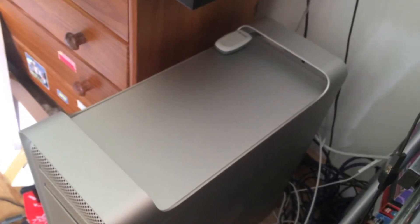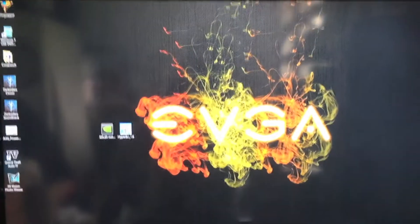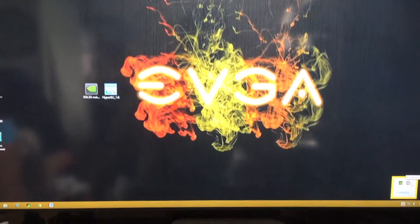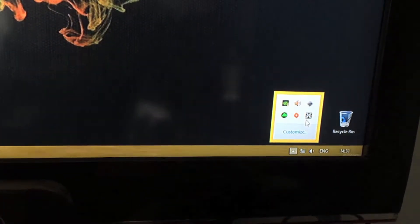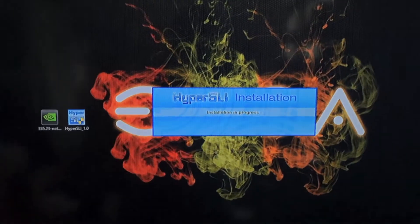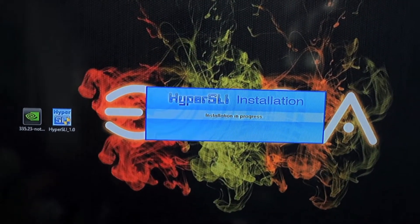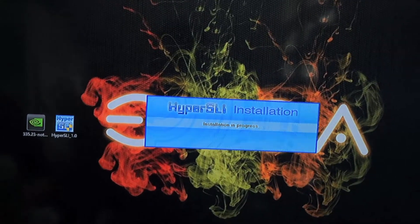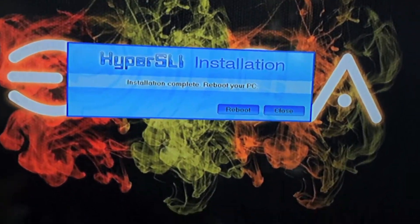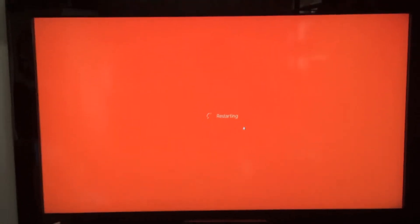Windows 8 has a thing about using your email as your password to log into your machine, which is a bit ridiculous. So we're in, and this should prompt up in the corner any second. There it is — installation is in progress. This is probably the longest part of the process. After it finishes, it'll give you a reboot button so you just click reboot. It's going through everything now, and once it restarts we'll hopefully have SLI support.